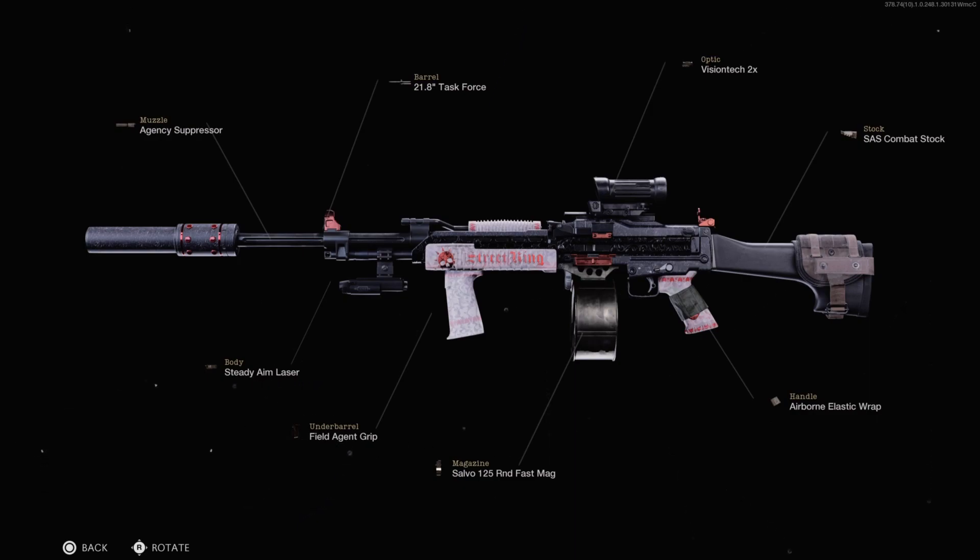The underbarrel is the Field Agent Grip to give us the maximum amount of recoil control. This gives us both vertical and horizontal recoil reduction. For the magazine, I'm going with the 125 round fast mag — pretty self-explanatory: big mag size and fast reload speeds.